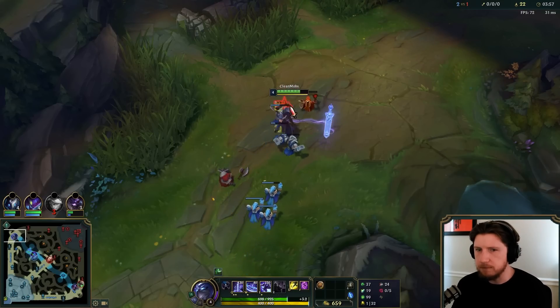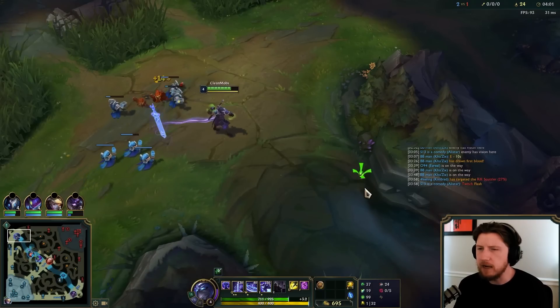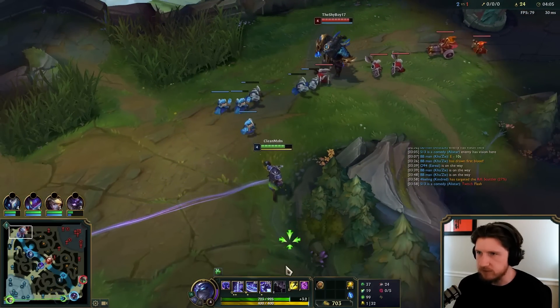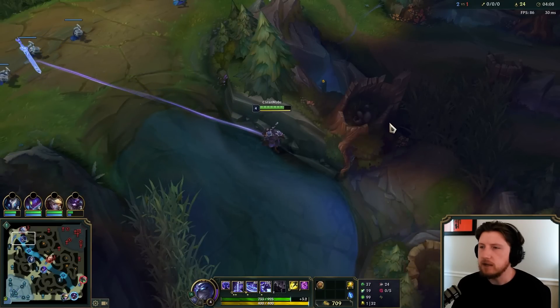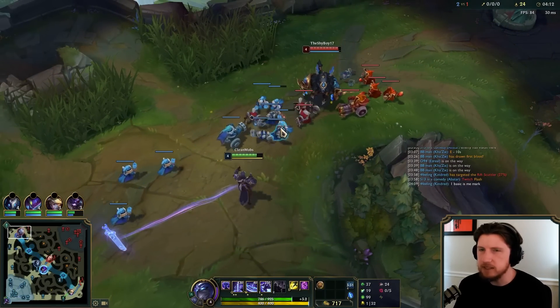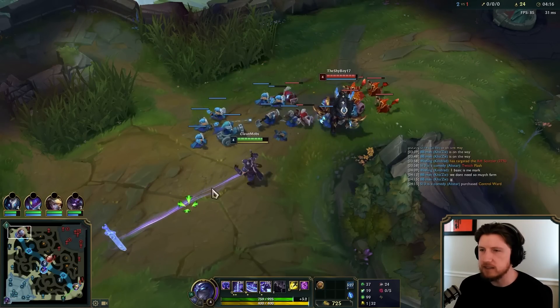That's a little awkward because now since he did actually recall and I played around him not recalling, I did not hard push this wave. So now you're gonna see this wave kind of freeze here, and it's a little awkward. Kind of like top scuttle — this is where he wants me because he has Ghost, I have Flash. Ghost will do a lot more in a long extended fight.